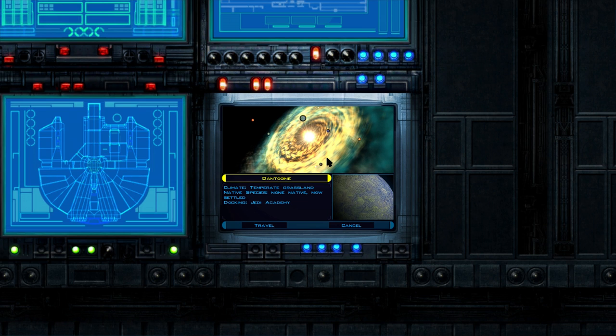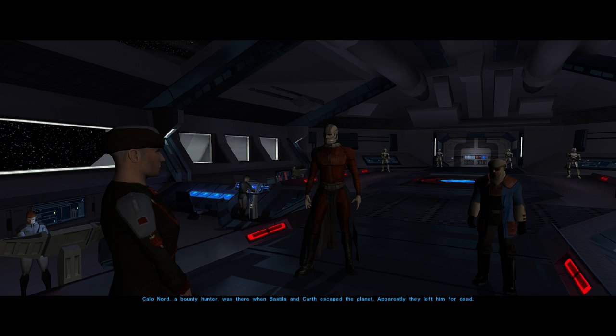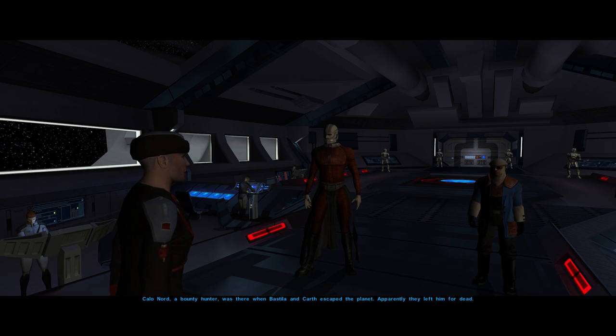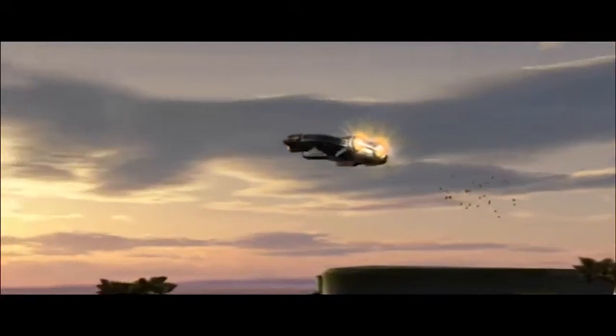Back on the Ebon Hawk, I'm given the choice of which planet to hit first — this is when the game finally opens up. After consulting my friend and KOTOR scholar Girakian, I settled on the order: Tatooine, Kashyyyk, Manaan and Korriban. There is an optimal planet order, but the game doesn't punish you for not following it — in fact, mixing up the order on subsequent playthroughs adds significant replay value. Oh, and Calo Nord — the bounty hunter who got buried under rubble at Davik's estate? Not only has he survived, he's also taken a job with Darth Malak. Let's go to Tatooine.